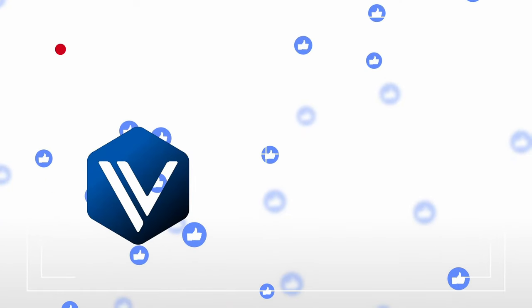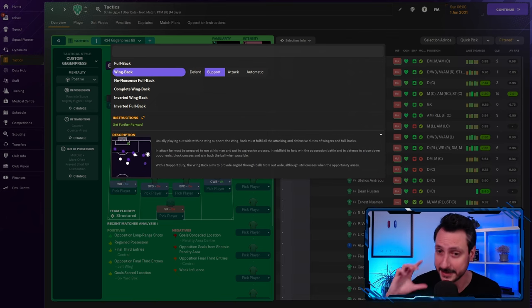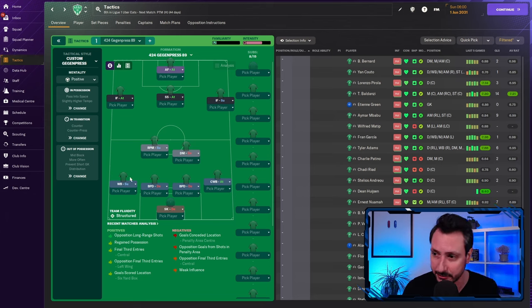Welcome back. Today we're talking about the wingback role in Football Manager 2024 — specifically left and right defenders in a four at the back system. We'll cover tactics, tips and tricks, important attributes, traits, and how different duties perform on the pitch, with actual footage. Most examples will focus on four at the back, though they may also apply to three and five at the back.